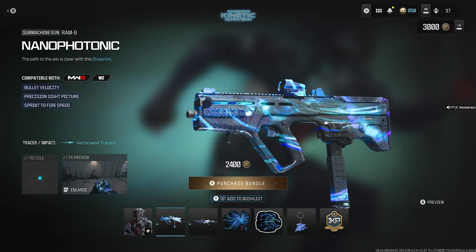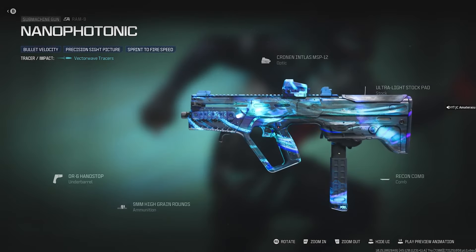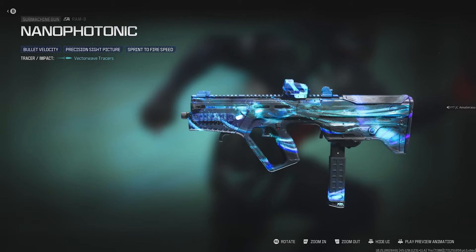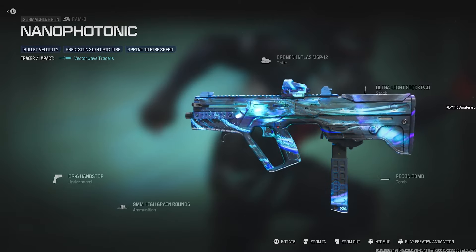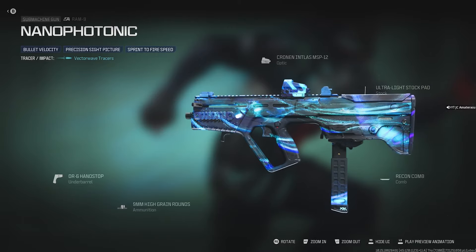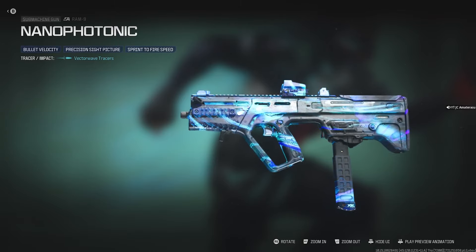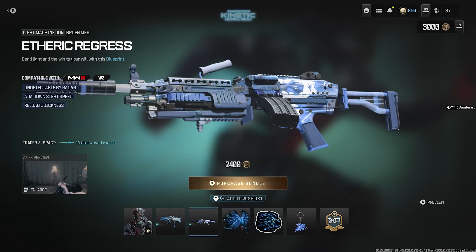After that we get the Nanophotonic RAM-9 — bullet velocity, precision sight picture, and sprint-to-fire speed. Even the camo looks phenomenal. You got the light going right through it, pretty much just like the trail on the back of the operator skin. Pretty lit.